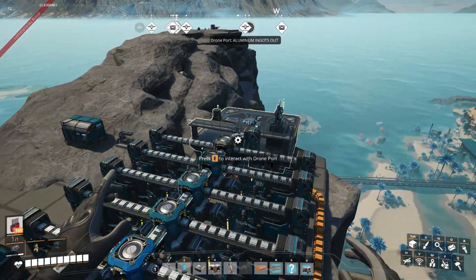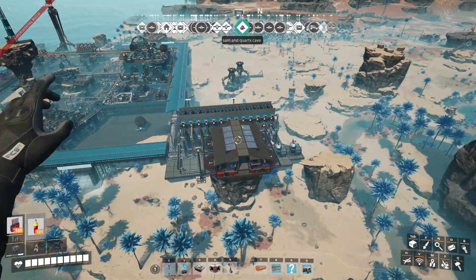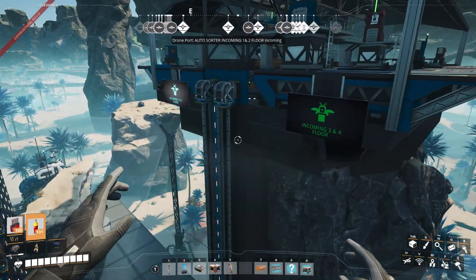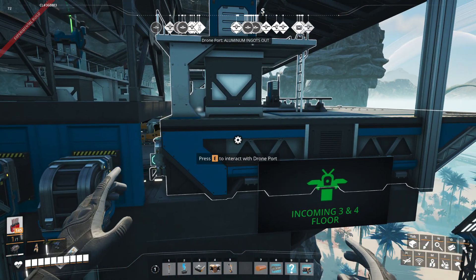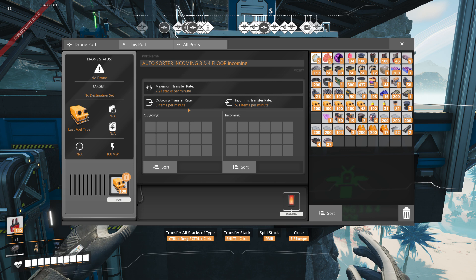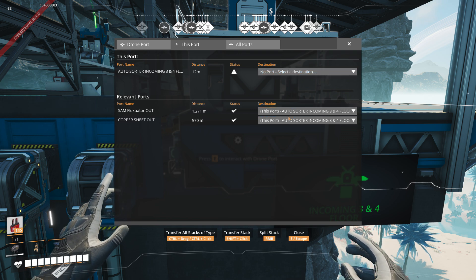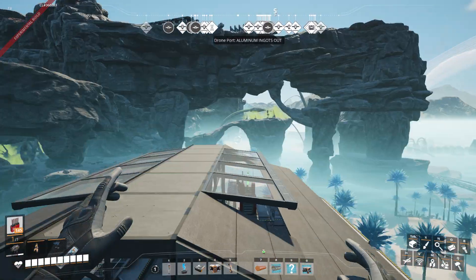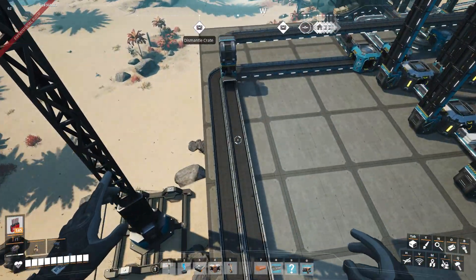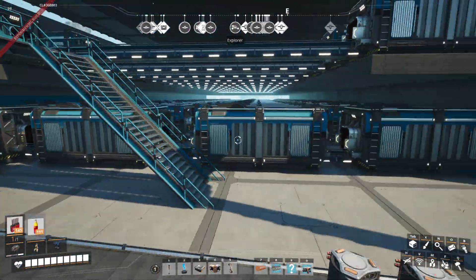If you're playing a vanilla build, you need an auto sorter. When you have drones coming into an auto sorter, you don't want to set a drone on the landing pad you want to receive items on. You're going to tell other drones to come here, but you're not going to select the port there — so they'll constantly keep bringing items in. Make sure you label your floors. This is kind of my lazy auto sorter.